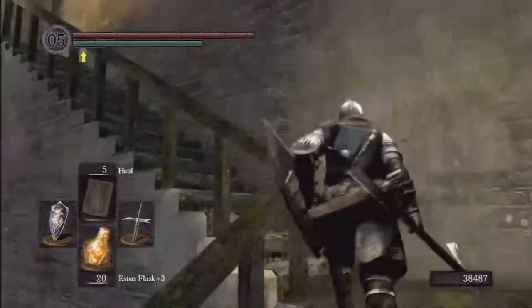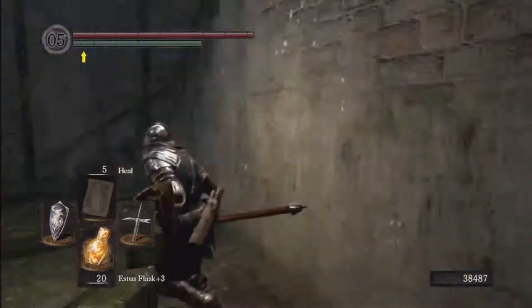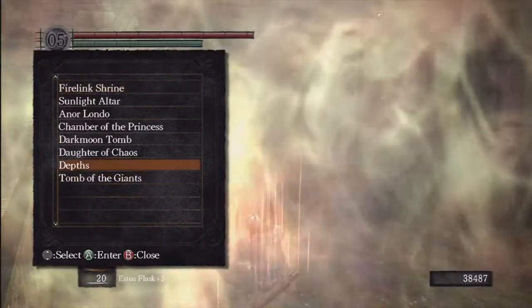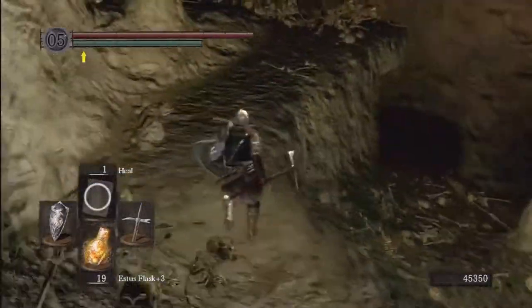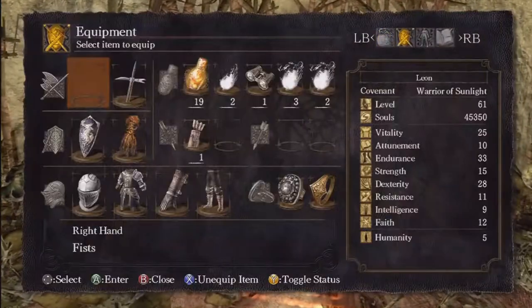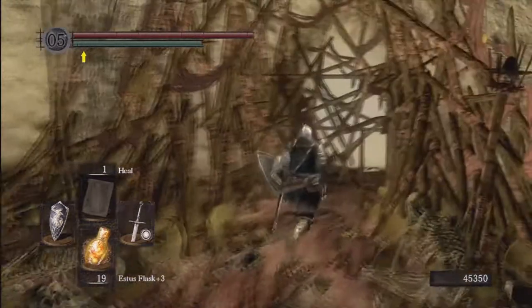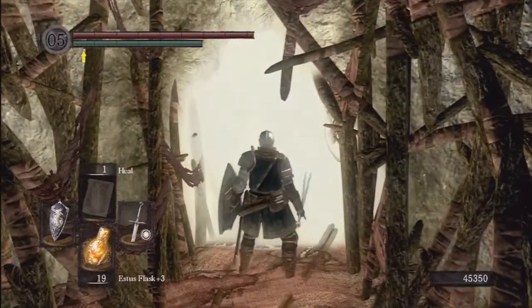The divine longsword will do a bunch more damage now — it was only doing maybe 50 damage per hit, maybe it'll do almost 100 now. So what we're going to do is head on back to the Tomb of the Giants. We're back in the room where we killed the Pinwheel Servants — I killed them again quickly. Head on up here, equip my divine longsword now that we can switch easily. I would recommend having a divine weapon for this. Head on through this fog gate.